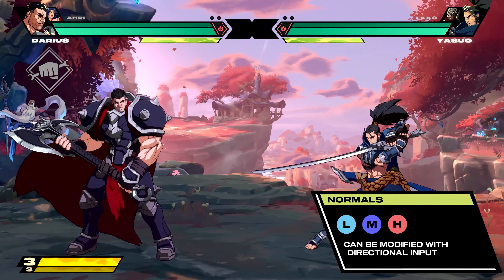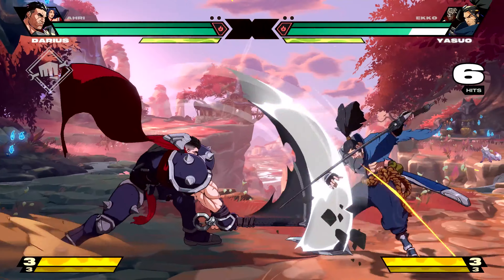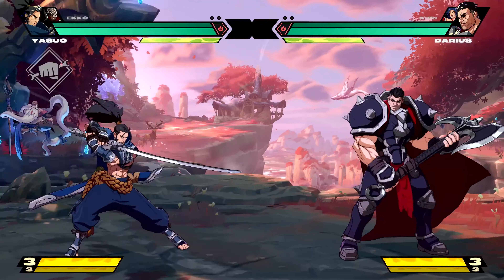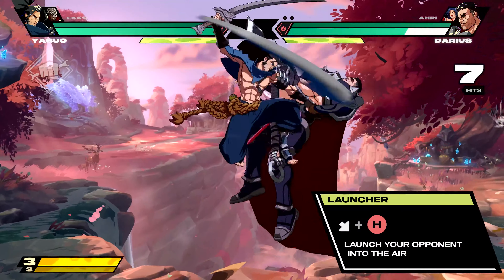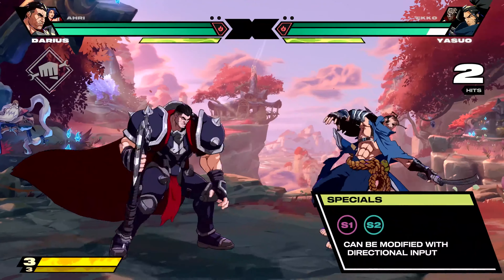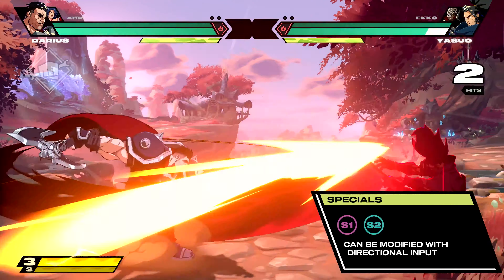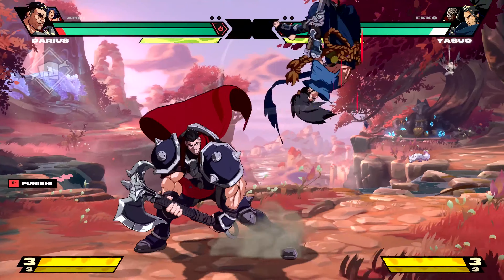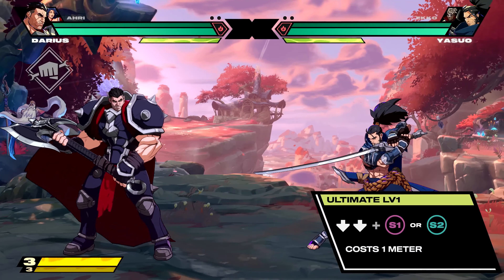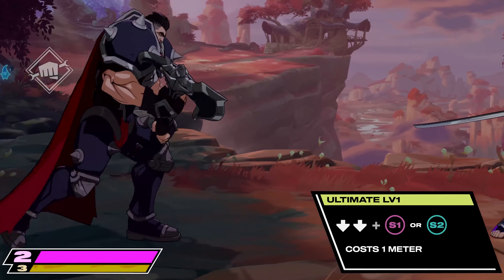Some of these can be modified with a directional input. Here are some basic combos. You can launch your opponent with down, forward, and heavy to continue your combos in the air. Each champ also has a range of special moves tied to the S1 and S2 buttons. You've also got access to two different level 1 ultimates for finishing combos.